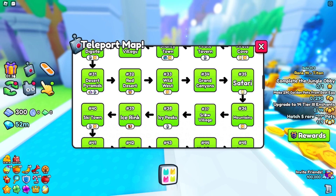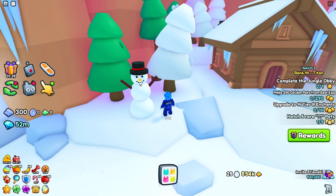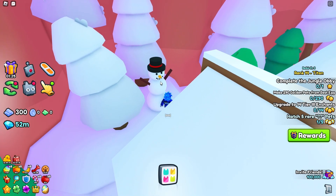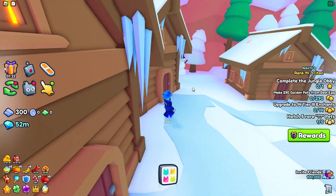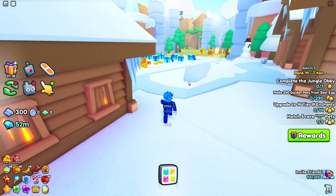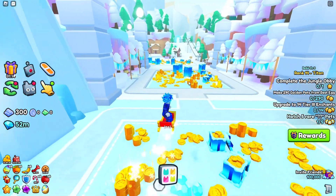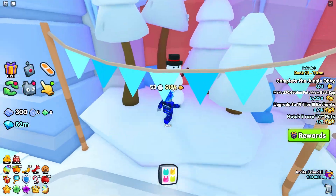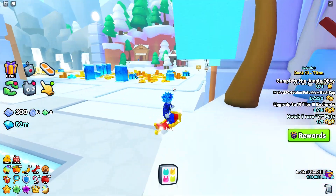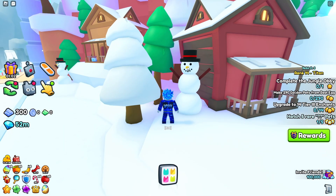Now head over to the Snow Village, which is Area 37. Once you're here, head over to every single snowman you see and make sure to click his nose — get every single one. I'm going to show every single snowman so you don't miss one. Once you click those three, head over to these two by the advanced merchant and click their noses, then head over here and click these snowmen's noses right here.